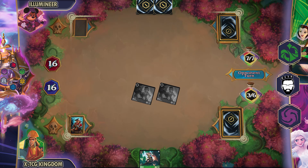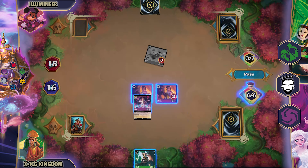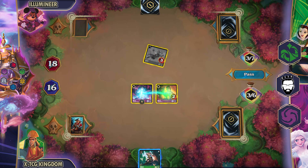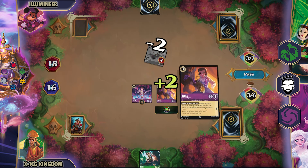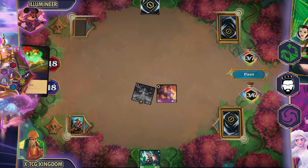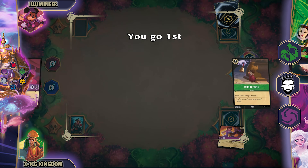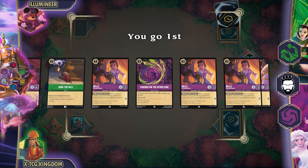They are now trying to catch up to me in field presence. They bring out another Goofy, which is unfortunate. I shift a Belle, then remove two damage off my Belle and put it on the Goofy, then quest with both characters. I am now one point away. But at this point they have nothing except possibly Be Prepared — I decide no, it's not, and they concede. They are moving on from there.